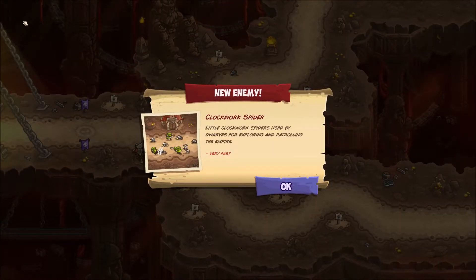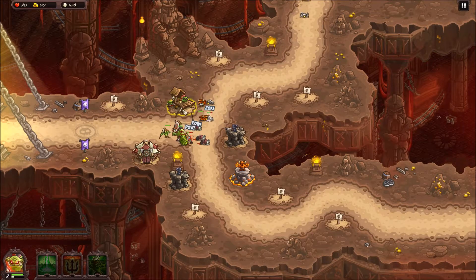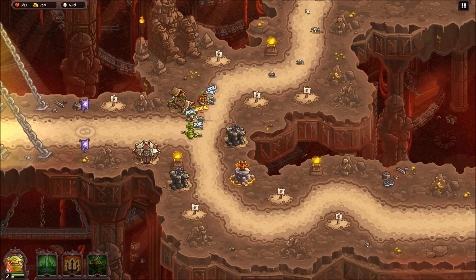New troop: Clockwork Spiders - very fast. So literally something that's going to be zipping through your defenses. Locking them down with foot soldiers is usually the answer. There are some bad guys in previous iterations of these games where the fast ones aren't stopped by foot soldiers - they'll just rush through, so you literally have to shoot them.